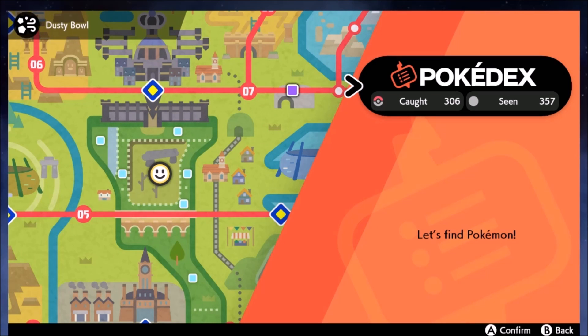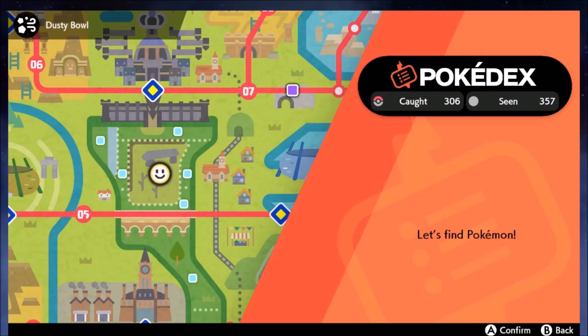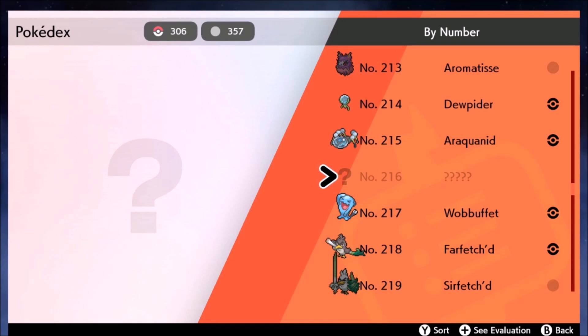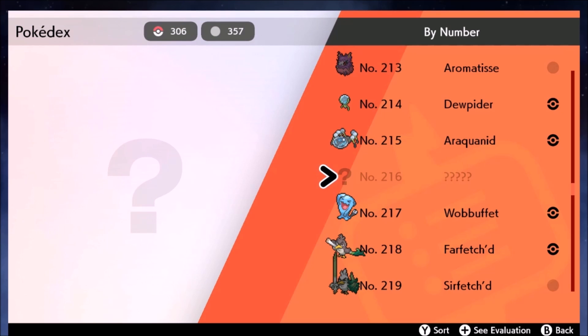This is your guide for completing the Galar Dex in Pokemon Sword and Shield. Completing the Pokedex is a very daunting task — my Nintendo Switch has even dimmed itself at the mere thought of it — but the reason why you want to do it is because you get the Shiny Charm, which gives you a better chance of getting Shiny Pokemon. It turns it from a 1 in 4,000 chance to about a 1 in 1,300 chance.